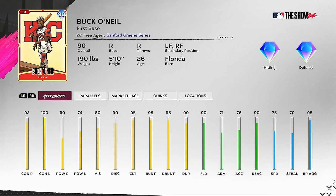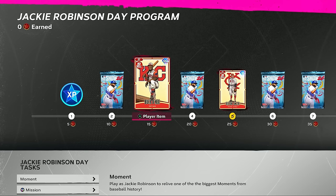At 15 points we get a 90 overall Buck O'Neill. These are season one cards, so you'll be able to use them towards the season one collections. Buck O'Neill has 92 contact versus righties, 100 contact versus lefties, 60 power versus righties, 74 versus left-handed pitching, 95 clutch, 90 fielding, 71 arm strength and accuracy. He's a primary first baseman with 90 reaction and 75 speed. No quirks on the card.